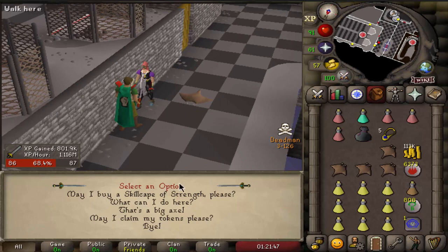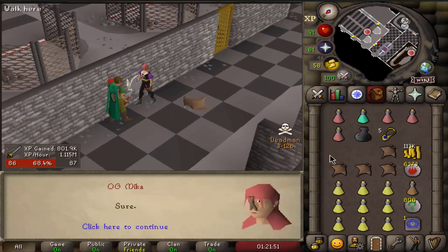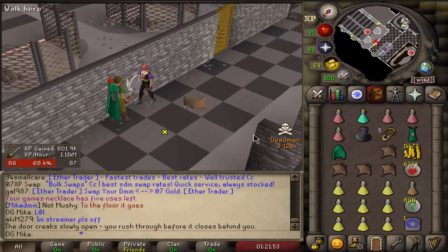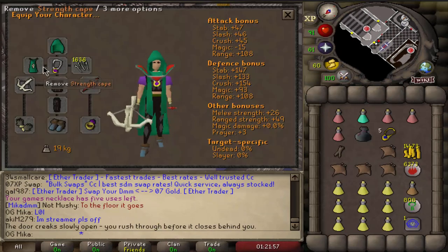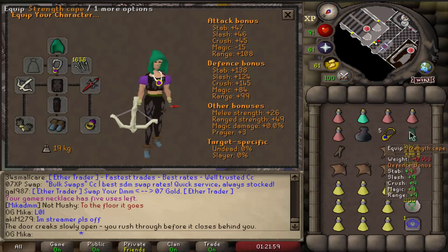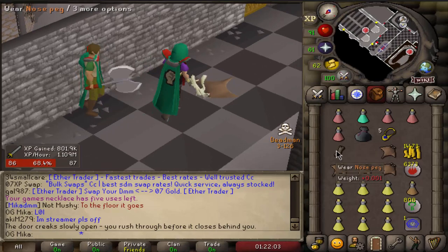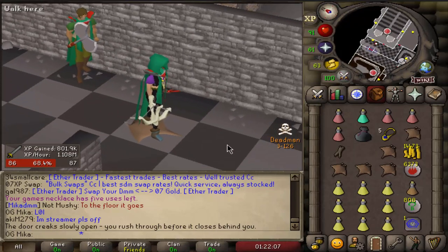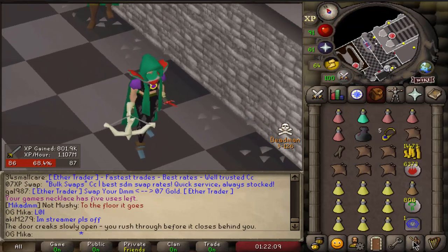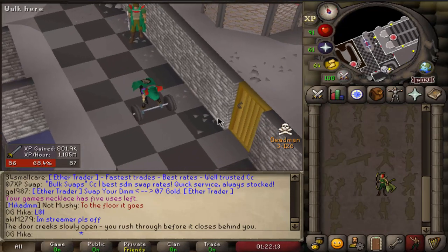I already fumbled it twice because I didn't have inventory space, but anyway — let's buy the cape. It's probably worth the money, but wait — it's not trimmed, so it doesn't give me any prayer bonus at all. I need to get another 99 to trim it. But just for the looks, in my opinion, it's worth it. With that said, we're gonna return to Slayer right after this amazing, never-before-seen emote.